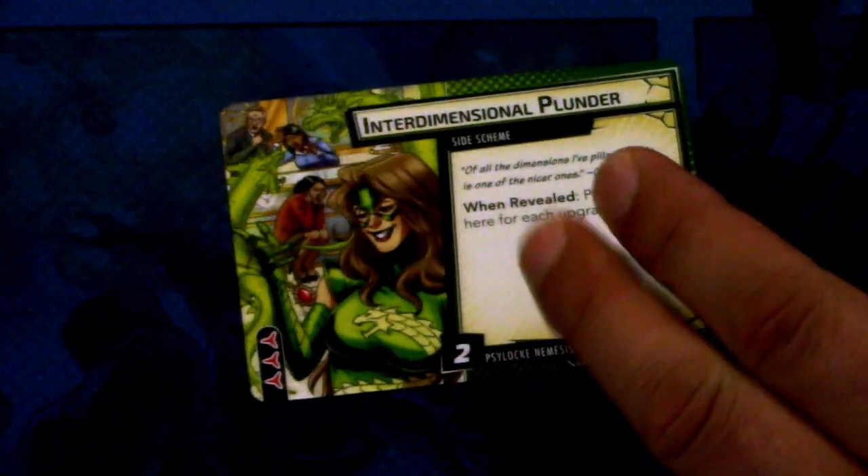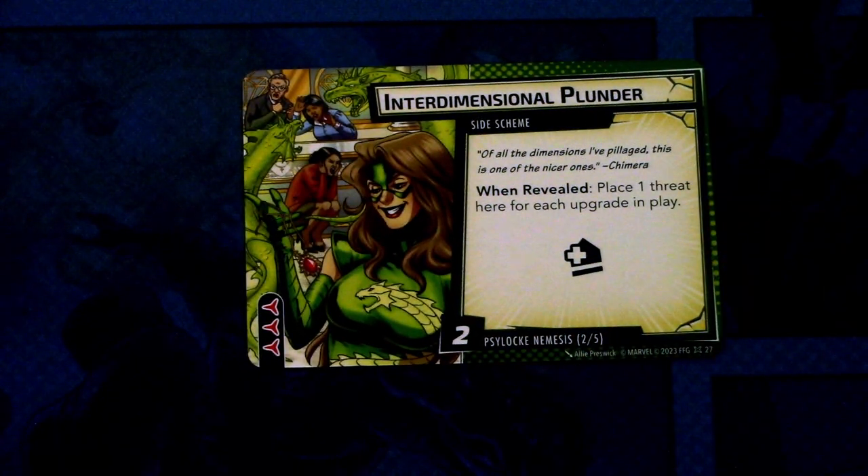Next up we have the nemesis side scheme: Interdimensional Plunder. When revealed: place one threat here for each upgrade in play. This has an acceleration icon, comes into play with two threat per player, and has three boost icons.